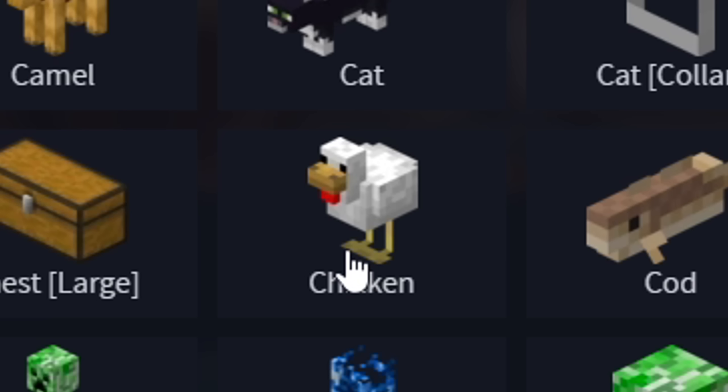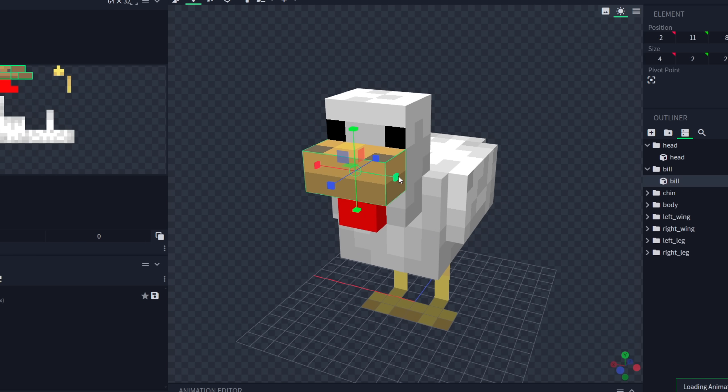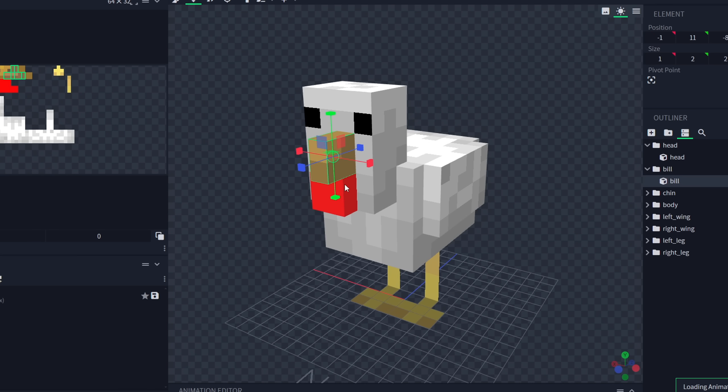It's time to make an old mob new again, and it's gotta be the chicken. They could never, ever change it, but this just looks nothing like a chicken — this looks more like a duck. Definitely gotta start with shortening that beak, probably a lot. Chicken's beaks are small — they're like that small.